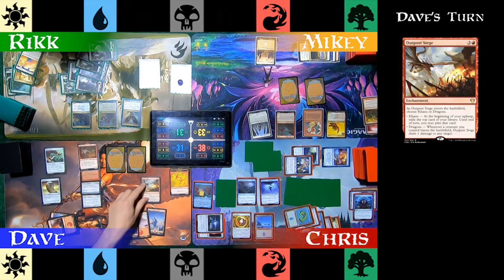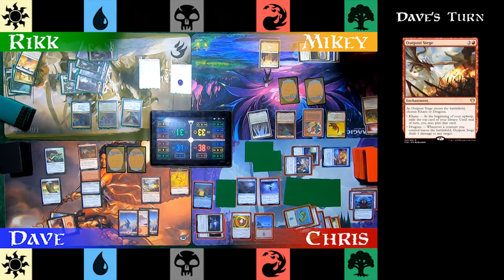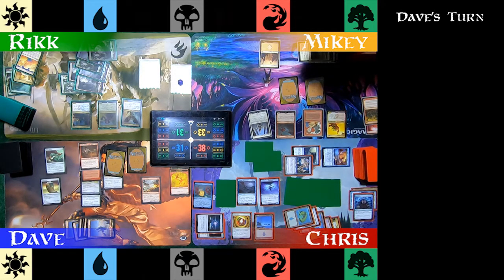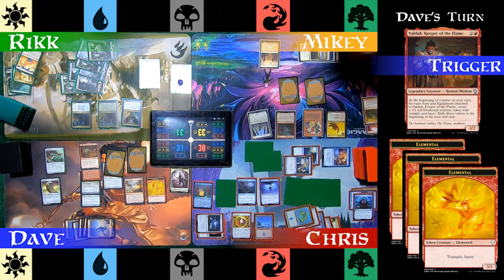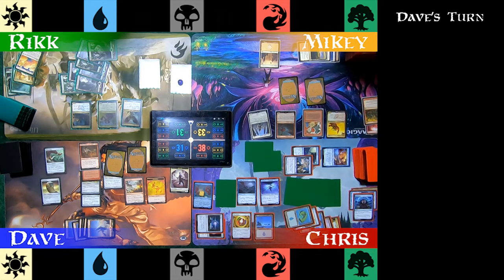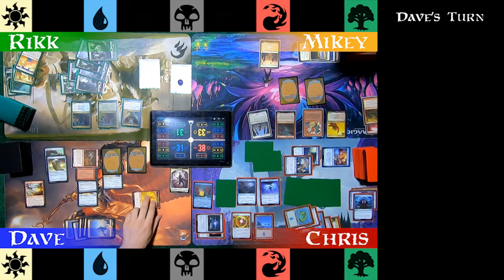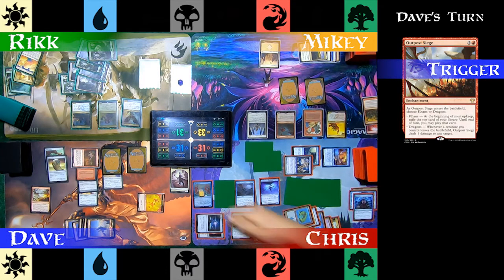Dave plays an Outpost Siege on his turn, choosing Dragons — this way when those tokens leave the battlefield, they'll do something. He casts a Shuko and equips it to Valduk. Valduk triggers in combat and creates three tokens. Dave recognizes Jalira as a threat. Mikey says he can handle it on his turn. Dave attacks Chris with Valduk and the tokens. Chris blocks with Nadir Kraken and the Flock of Moondrakes, then takes seven damage from what's left over. Outpost Siege triggers, and Dave puts one damage on the Kraken and two on Archetype of Imagination. Those creatures die, hopefully slowing down Chris's board state.